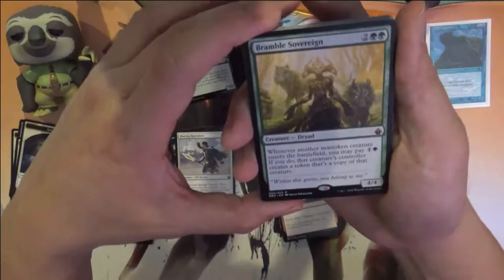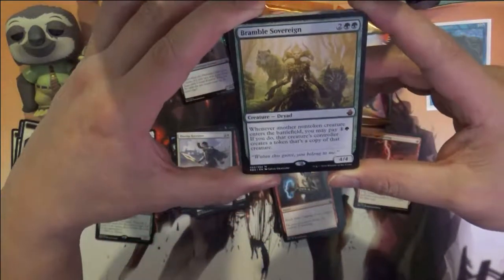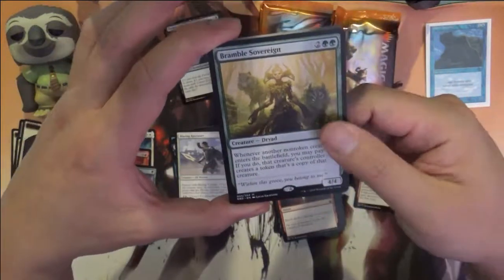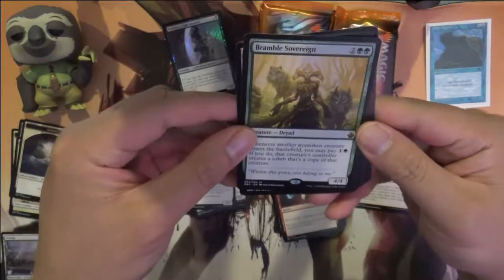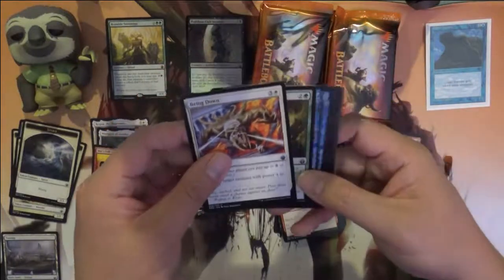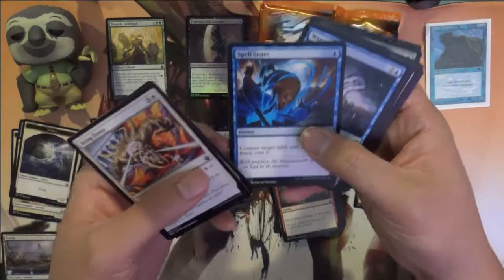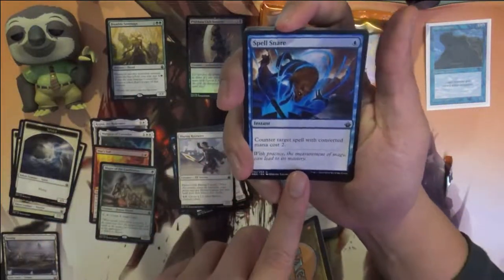And our first mythic: Bramble Sovereign. When a creature enters the battlefield, you may pay two — if you do, creatures you control create a token that's a copy. Interesting, so you kind of get double of everything if you keep this alive and pay two, as long as it's non-token. This feels like it could be really strong in some formats.